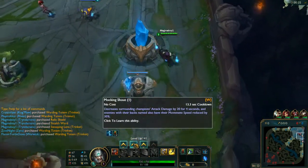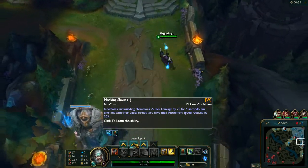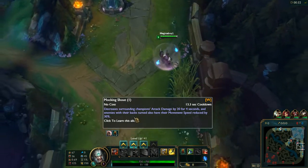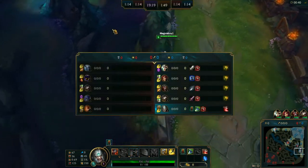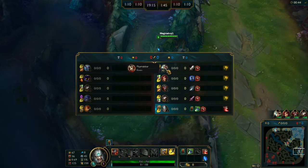Tryndamere's W decreases surrounding champion's attack damage by 20 for 40 seconds. That's something that's going to be really good in terms of trading. Sorry guys, got interrupted by the announcer. This is what I'm going to start with. Let's go over the teams real quick. We have Top Riven, Mid Zyra, Jungle Warwick, ADC Kog'Maw, and Support Tryndamere.